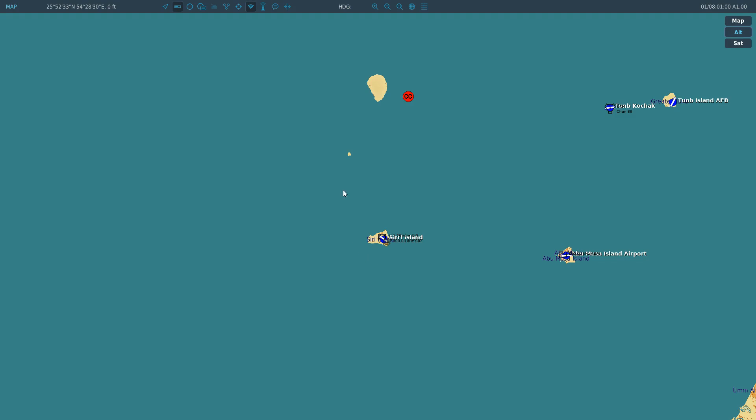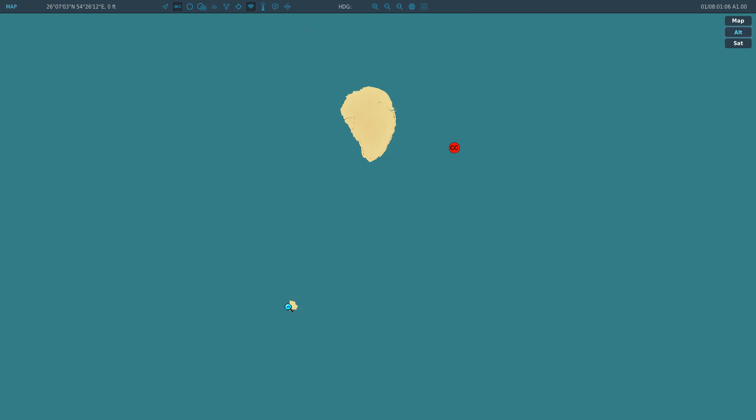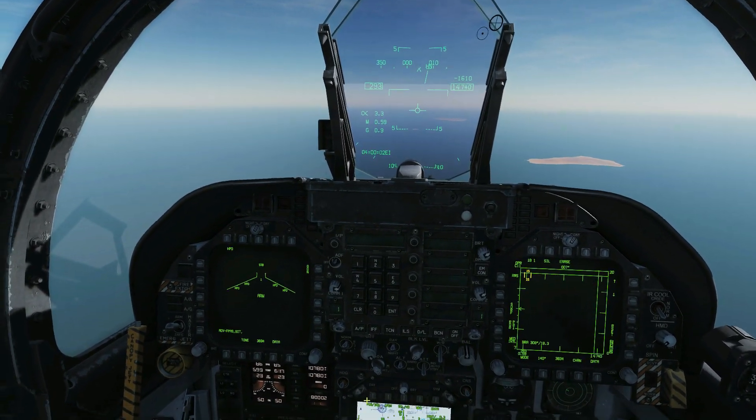The roleplay for today: we've got a little island here - you can make up the name - and there's a small outpost that has spotted Peter the Great, the arch nemesis naval vessel, a big battle cruiser. This is only a rough marker; all we know is that it's to the northeast, roughly between 10 and 15 miles. We've been called in to drop a Harpoon and try to take it out. Let's get our F-18 and jump into the action.